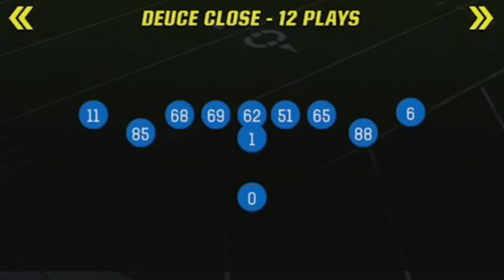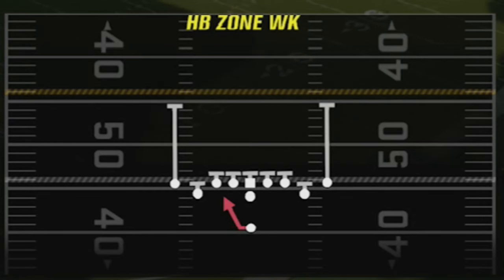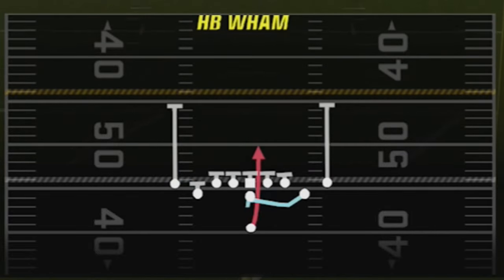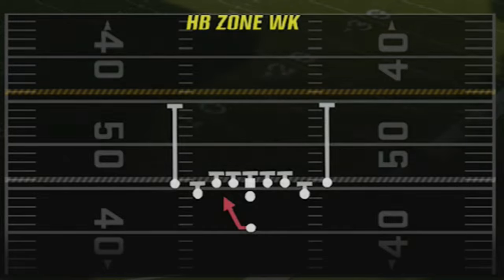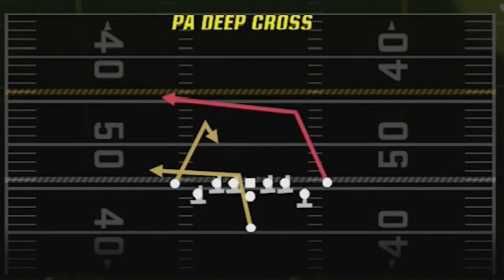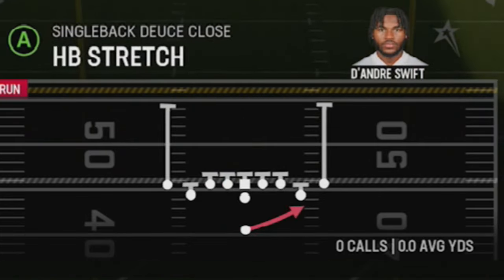When it comes to my four-play audibles for this offense, I want to have at least one inside run — either the halfback zone weak or the halfback wham would be the best options. The wham really only goes straight ahead, where the zone weak can be run inside or outside, so I like the halfback zone weak better. For pass plays I have the bench, which is a really good dink and dunk concept, the PA cross shot which is a good medium passing concept, and then the PA X post cross which is a one play touchdown against every defense. My fifth play is always going to be the halfback stretch.